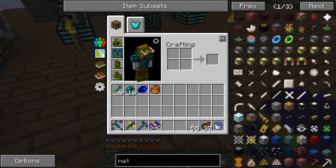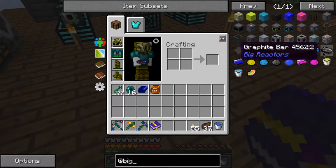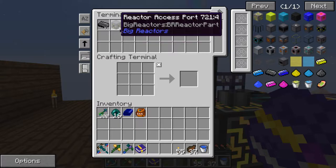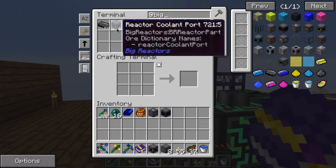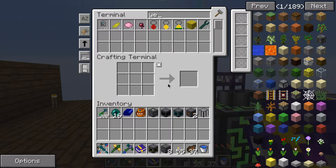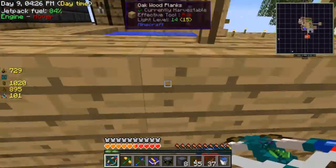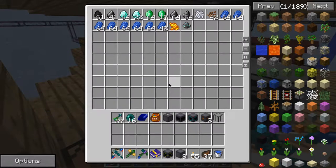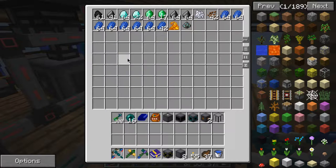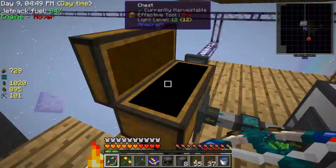Let's try working on the reactor. What have I got so far? Access port, casing - I need more casing, I think that's all I need. How do I make the casing? Yellorium - do I have yellorium? No. Do I have yellorium anywhere at all in this world? There's a big lag spike. No yellorium. Aluminium's getting stuck in there again. I need a faster way of making coal.